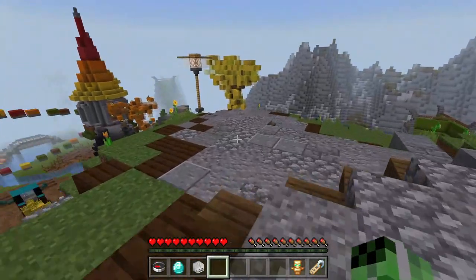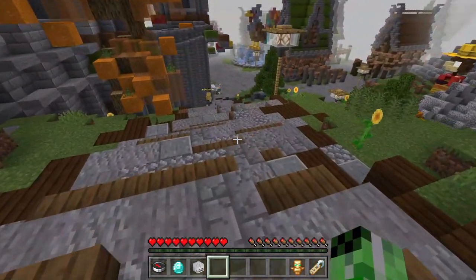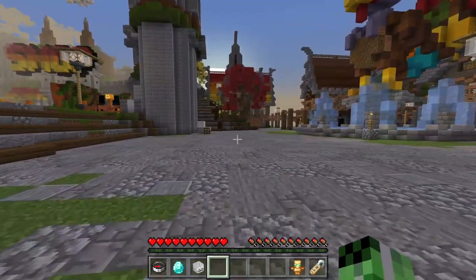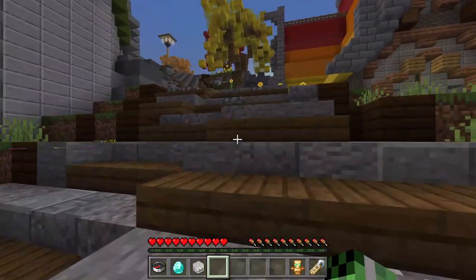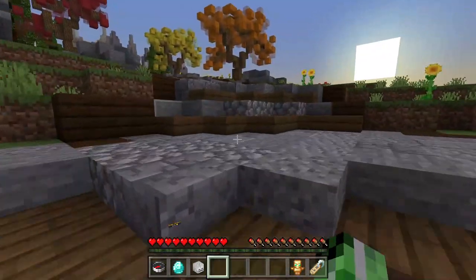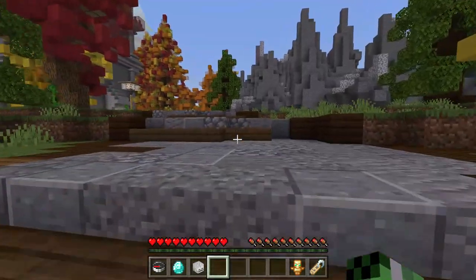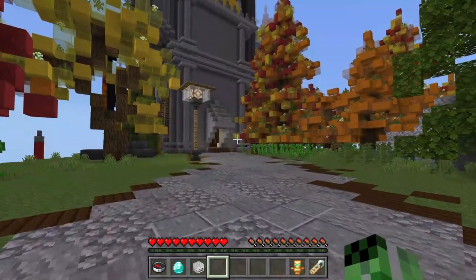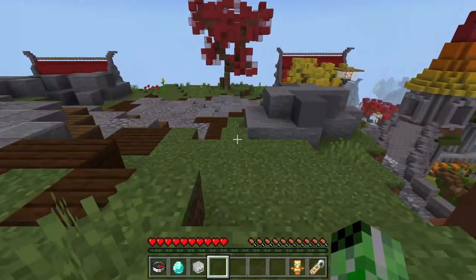I didn't even realise you can do that. So what I'm going to do is actually save all this for maybe part five or six. I'm going to save this for a later part because I did not even realise that you can do that. You can actually go in the huge castle. Yeah, it's exactly the same on this side as well - you can go in there. That is actually really, really good. We'll save all this for a later part because it looks like there is a lot up there. There's a bridge there as well.